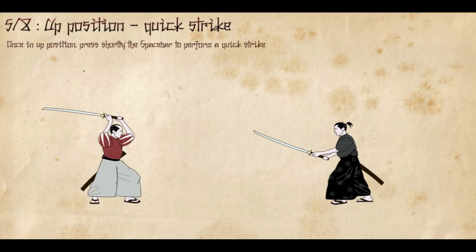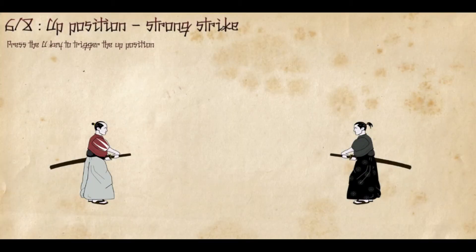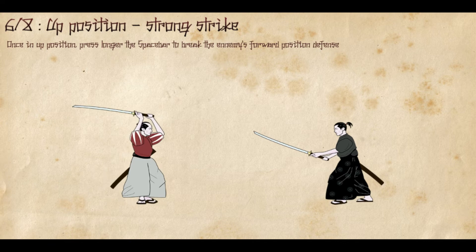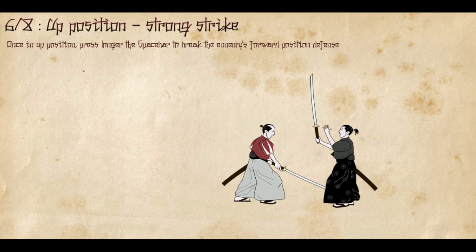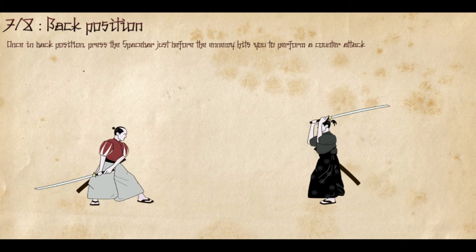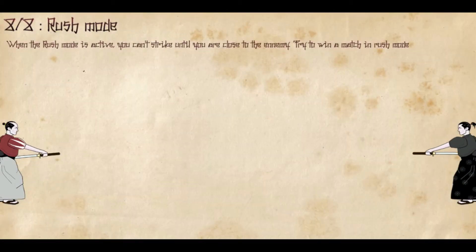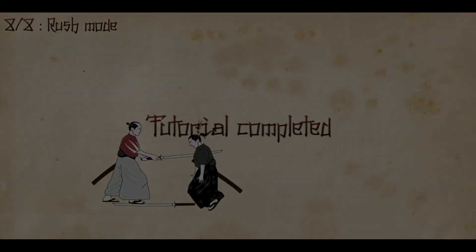Press the U key to go to the up position. So this is a charged attack — and he's dead. Press the H key to get to the back position just before the enemy hits to perform a counter attack. I killed him! I actually defeated the bastard.